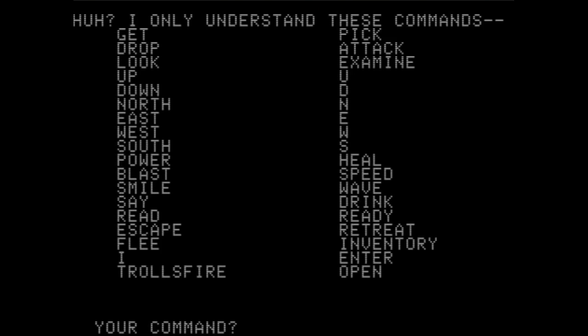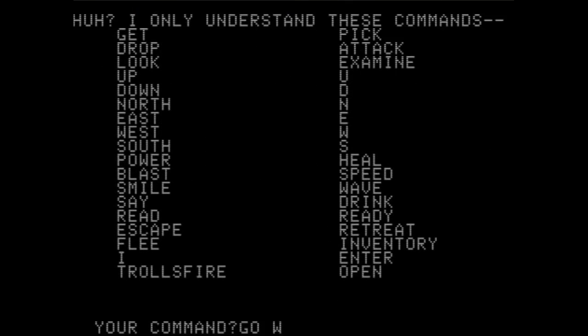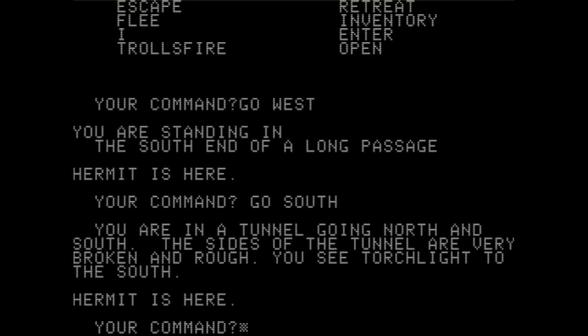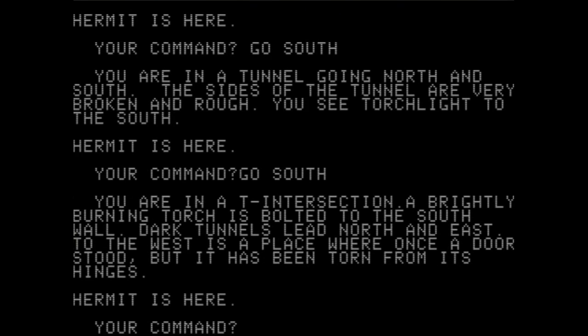We're going to go west, then south — that's the only way we haven't gone. We should name our hermit companion. His name is... let's call him Doug. Doug the hermit. Good old Doug is the most loyal companion an adventurer could really ask for. "You're in a tunnel going north and south. Sides of the tunnel are very broken and rough. You see a torchlight to the south." Go south — "You're in a T-intersection. A brightly burning torch is bolted to the south."